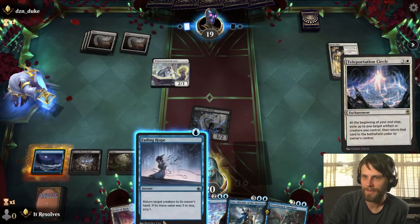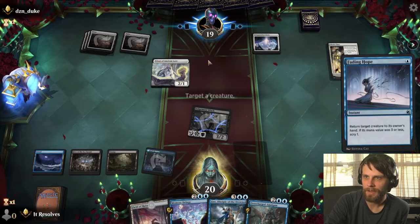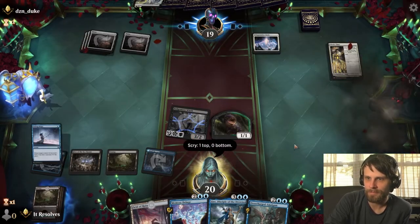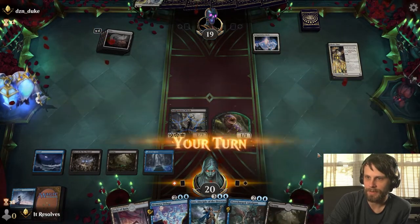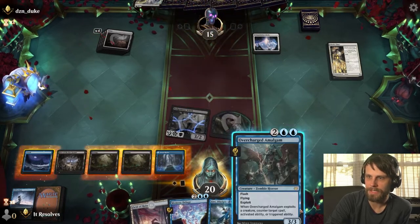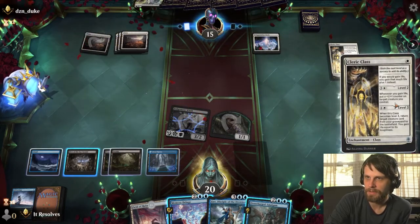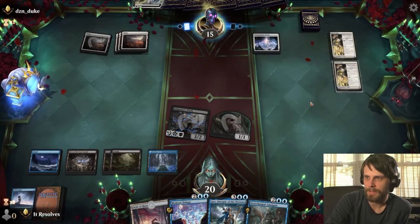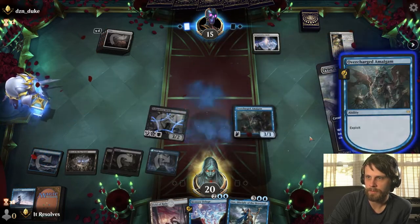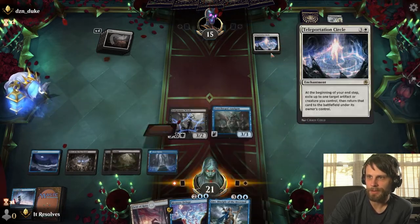Interesting — we've got a Bounce deck here. With that in mind I'm going to go ahead and bounce that. Do we keep the land? I think we can — we'll want all the lands we can possibly get. Let's throw that down, get the attack in. We can counter anything on the way back down with the Amalgam. We'll exploit — countering — and there we go. That was a pretty solid turn.